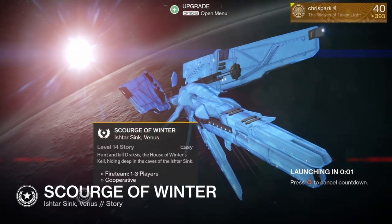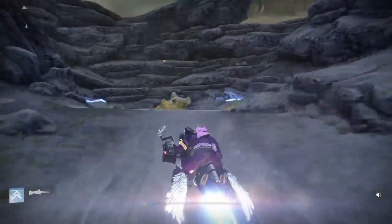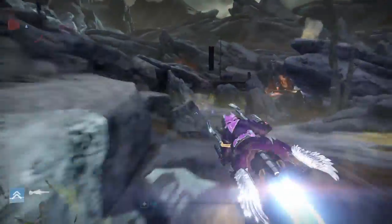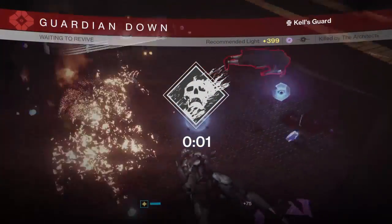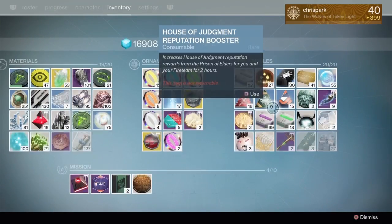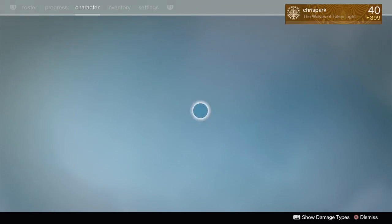Starting off at number 3, you need to select the Shores of Winter mission. Once you do this, you'll spawn in, go to the left, and continue with the mission. Once you've completed this mission, you'll get into this boss room. What you want to do is use a rocket launcher and shoot yourself at the same time as the boss, but the boss has to be at low health when this happens. You need to use a 3 of Coins so you have a chance of getting an exotic.